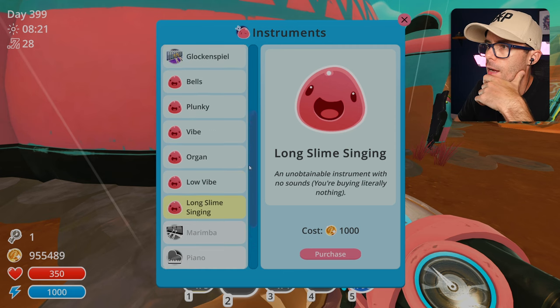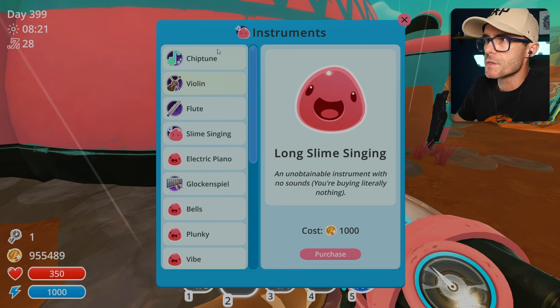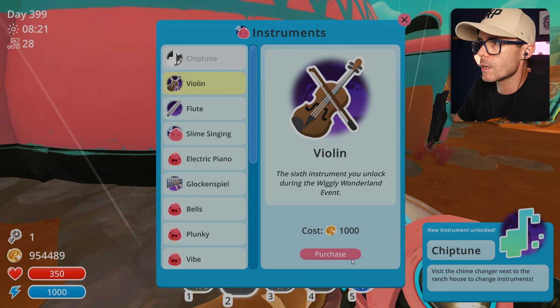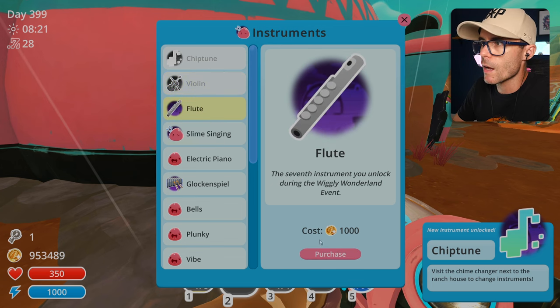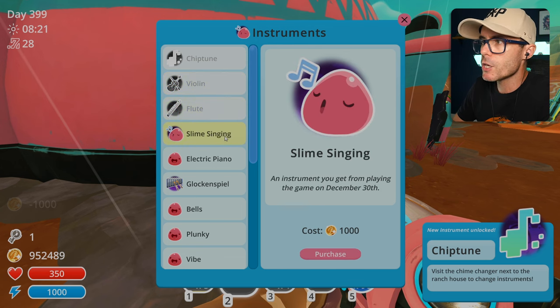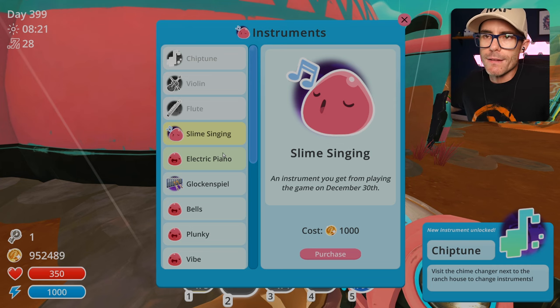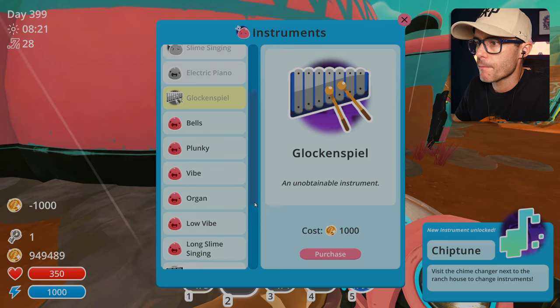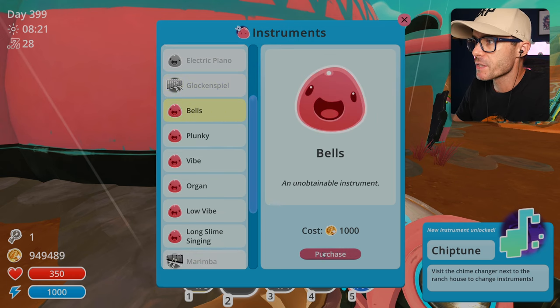Slime singing! There are extra ones — chip tune, cool. So these are the ones you can unlock at Christmas time, but you can only do it on a certain day. If you miss the day — too bad, that's it. Electric piano. Glockenspiel.